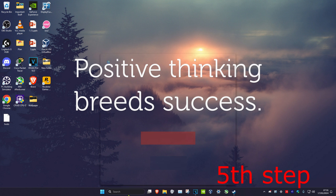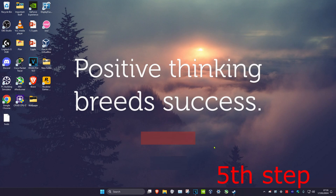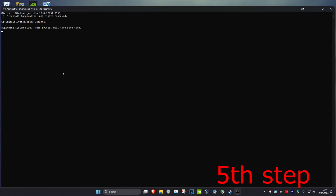For the next step, head over to search and type in CMD. Run it as administrator and click yes. Once you're on this, type in 'SFC /scannow' and press enter. You can run this scan in the background as you complete the next steps in the video.